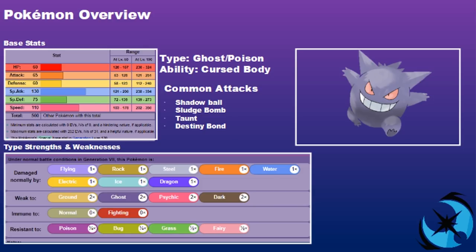For type strengths and weaknesses, the Ghost and Poison typing gives Gengar weaknesses to Ground, Ghost, Psychic, and Dark. It has immunities to Normal and Fighting, and resists Poison, Bug, Grass, and Fairy. Ground, Ghost, and Dark are the big ones you'll see a lot of in this format that you need to be very wary of.